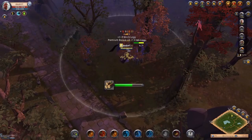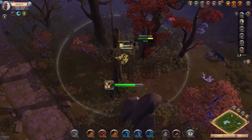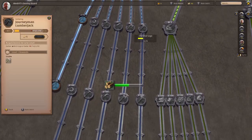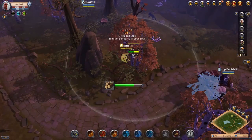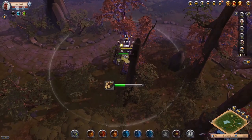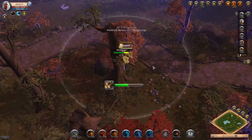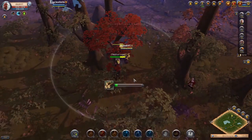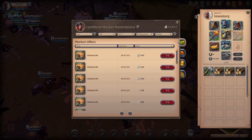Moving down to number one we of course have gathering. This was probably the most expected one on the whole list. Everyone says gathering is the most profitable profession to do, and that's there for a reason — because gathering is the most profitable profession you can do in the game. It only starts getting a little bit difficult once you go into red and black zones, but at the beginning in blue or yellow zones gathering is pretty much the easiest thing on this list. You just grab your ox, your gathering gear, and your tool, head off to a blue or yellow zone, start gathering resources, then come back and either refine them to level up your refining or sell the raw resources in the marketplace. Sometimes it's more profitable to sell raw resources than refined ones, so watch the market.